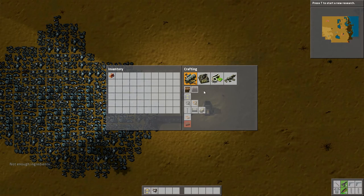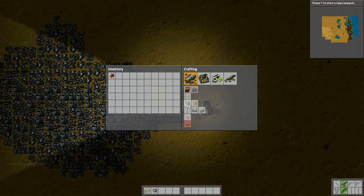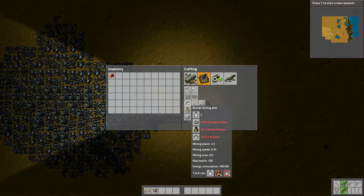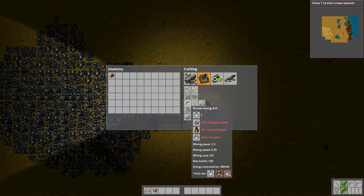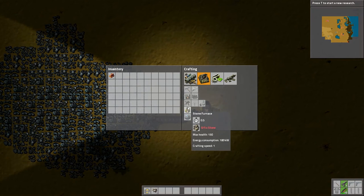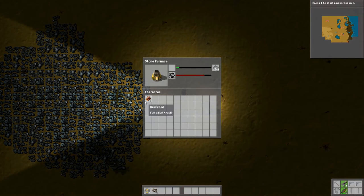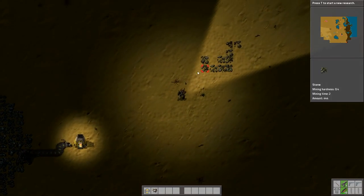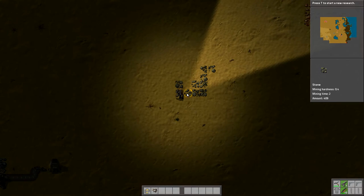Transport belts take three iron plates per set — two for the gear wheel and one more. I'm going to need another extractor. Let me check — it's called the burner mining drill. It takes three iron gear wheels, one stone furnace, and three plates: that's nine plates total, plus five pieces of stone. I need a new iron axe. I'll mine some stone — I need five pieces for the first one, so I'll get ten for a second furnace too.